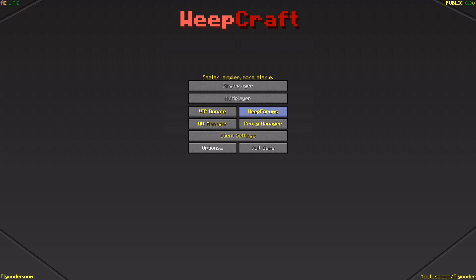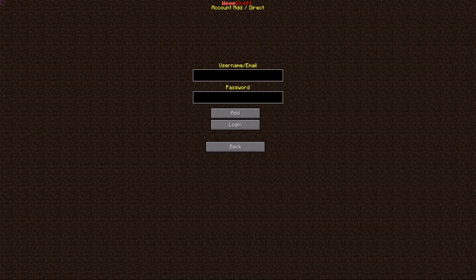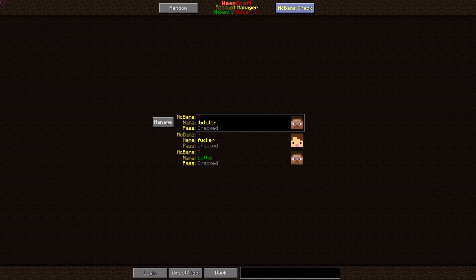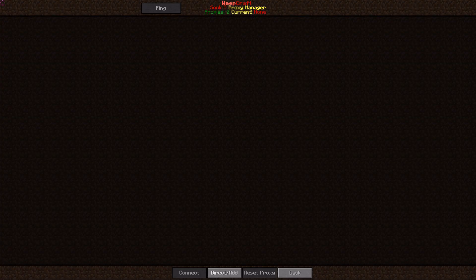Here we have an alt manager where you can add premium or offline accounts. Go to direct/add, fill in a username and password — if it's a cracked account, leave the password blank. Go to add, and if you want to switch your name just go to login. We also have an MC bands check here, but this is for VIPs only.